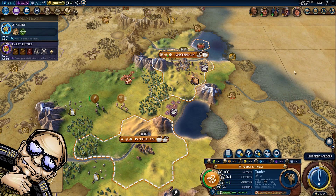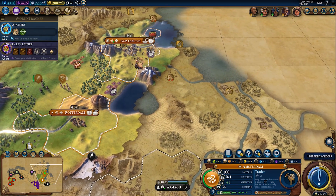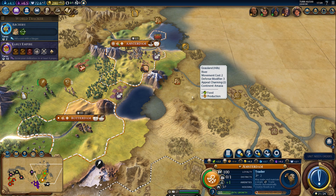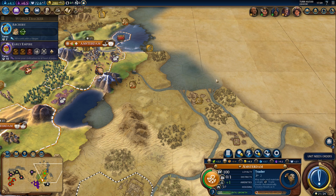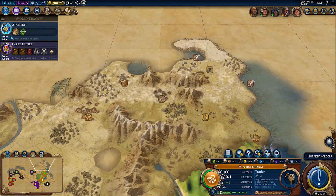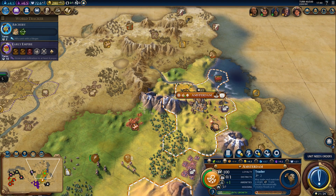Hi everyone and welcome back to some more Civilization 6. I was looking at potential city placements and I'm thinking it's definitely worth having a city in this area, because these are some really nice tiles for polders. In Civilization 6, a polder needs to be placed on a lake or coastal tile with at least three land tiles adjacent to it. So these three tiles are very nice for polders.